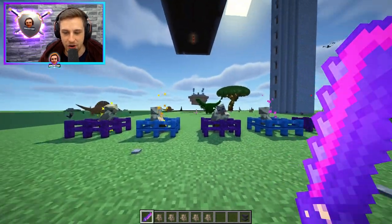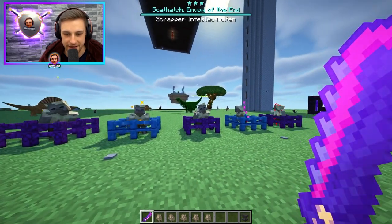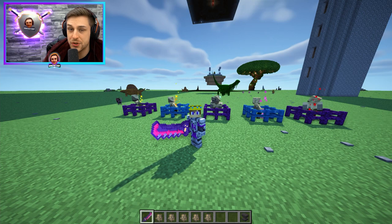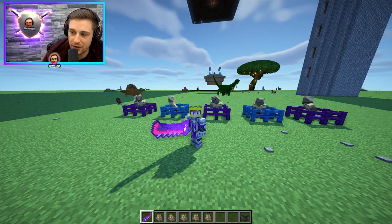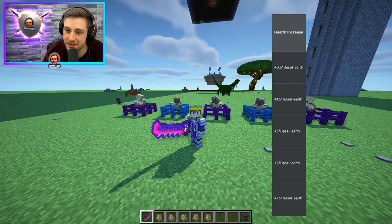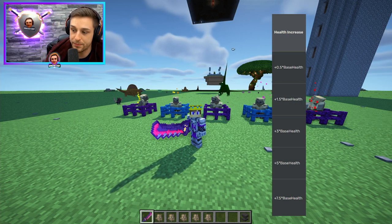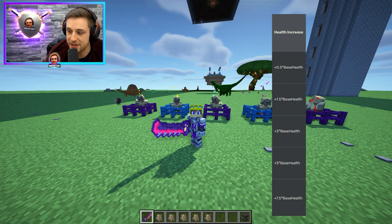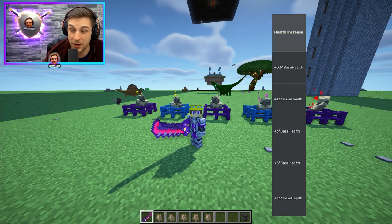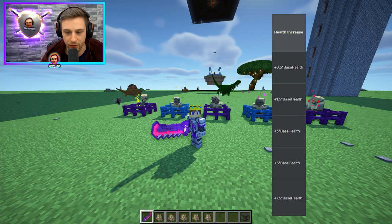These get a lot stronger as the stars increase. For health increase, one through five: tier one is plus 0.5 times base health, so 1.5 times health overall. Tier two is plus 1.5 times, then plus 3 times, plus 5 times, then plus 7.5 times. So five stars have 8.5 times total overall health.